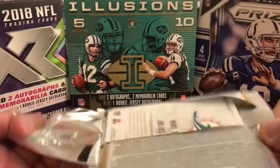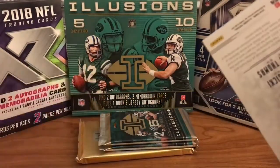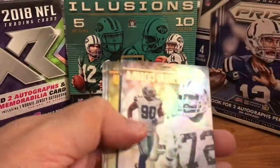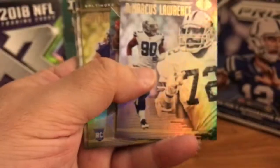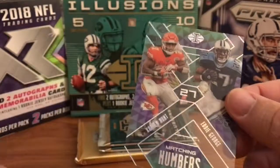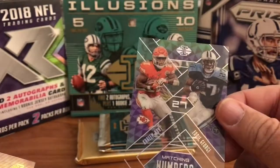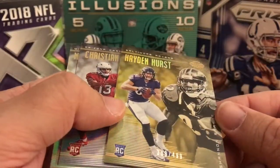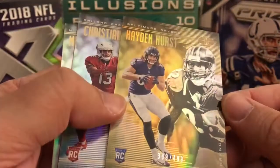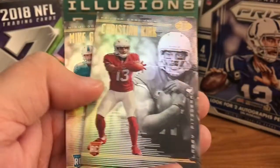We need a big hit — a low number, big autograph, something. We're on a losing streak lately. DeMarcus Lawrence, Ed Tuttle Jones. Kareem Hunt, Eddie George — matching numbers. Hayden Hurst rookie Gold with Shannon Sharp, 89 of 499. Christian Kirk with Larry Fitzgerald, rookie.